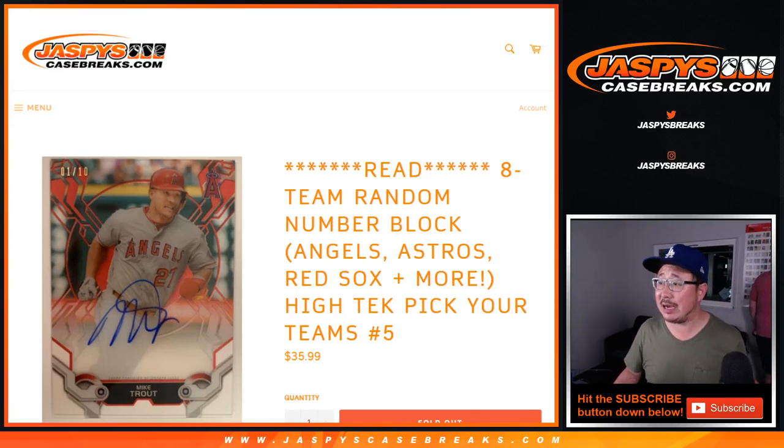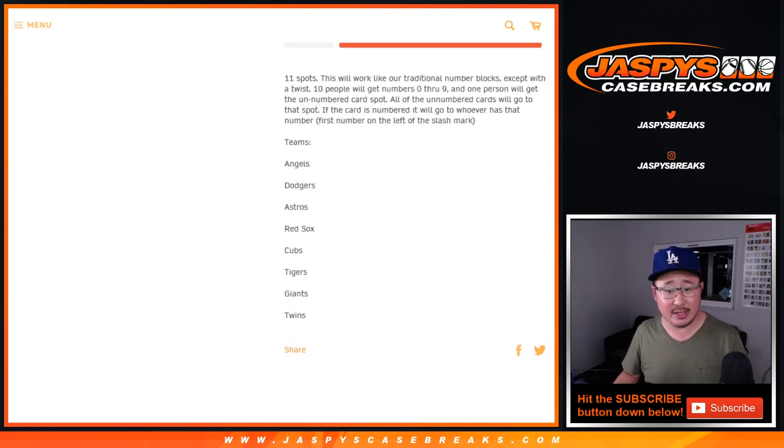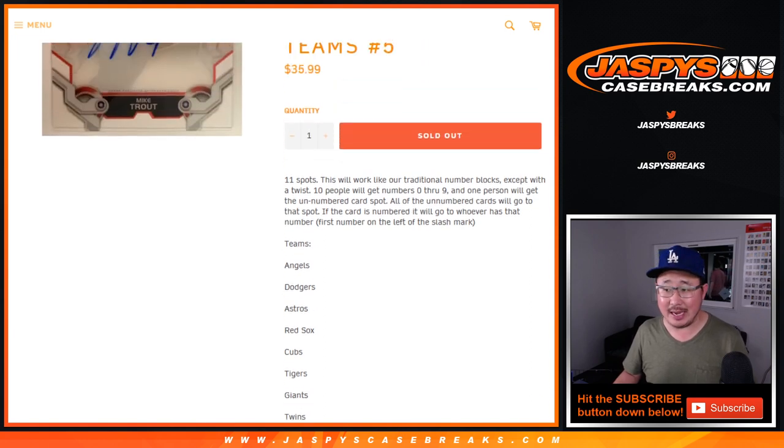Hi everyone, Joe for Jazby's CaseBreaks.com doing a quick randomizer for this 8-team random number block featuring Angels, Dodgers, Astros, Red Sox, Cubs, Tigers, Giants, and Twins.